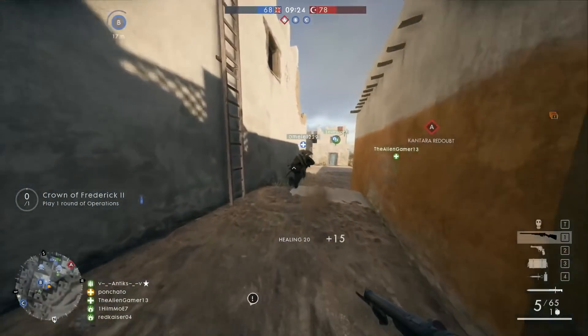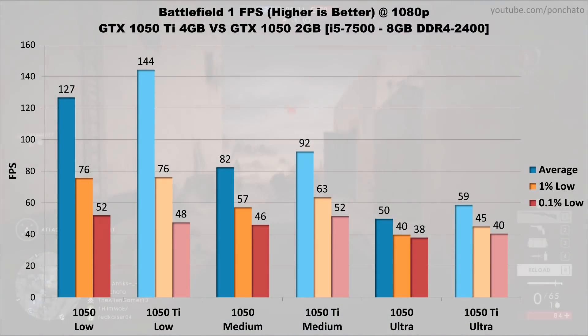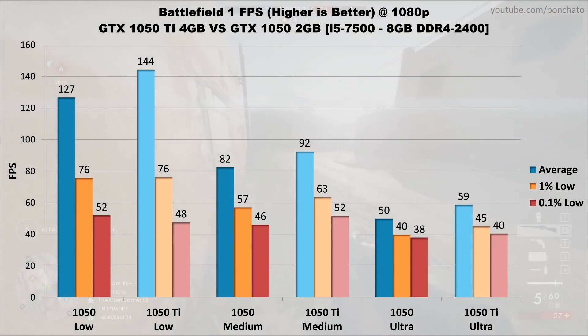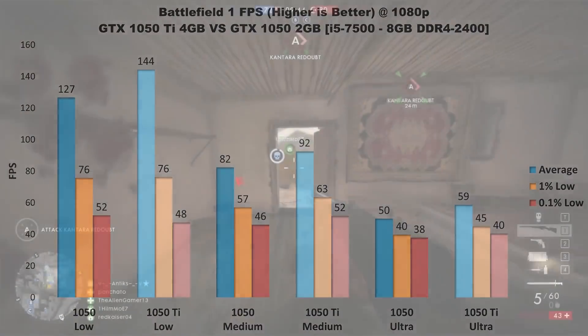First on the list is Battlefield 1. The difference in performance here is actually less than expected, with the 1050 Ti only about 12-18% faster on average. The performance increase in 1% and 0.1% lows is also modest at only around 10-12%. That said, the 1050 Ti can manage nearly 60 FPS on ultra settings, whereas the 1050 can only maintain 60 FPS on medium to high settings.